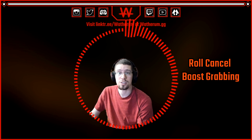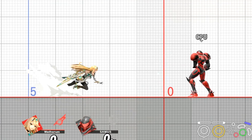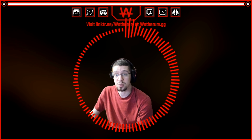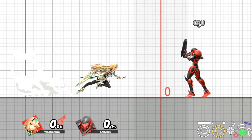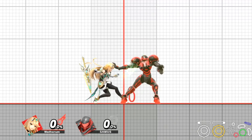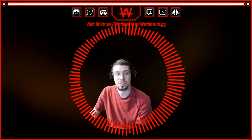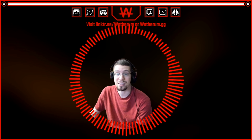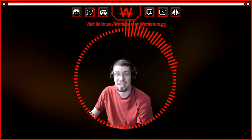Next up is roll cancel boost grabbing. What you're seeing is just a dash grab versus a roll cancel boost grab. To perform it, while in an initial dash press shield and then press A, and you'll perform the roll cancel boost grab. It lets you extend your grab range further than a traditional dash grab, and this technique is not too strict or hard to learn — pretty easy to pick up. It benefits faster characters the most, but all characters can take advantage of it.